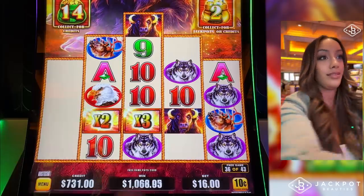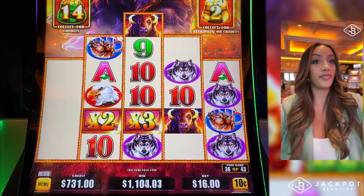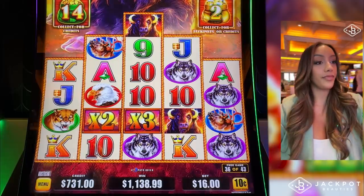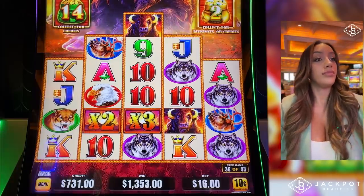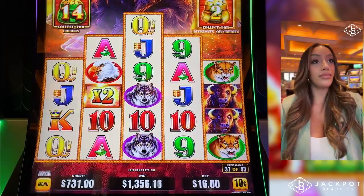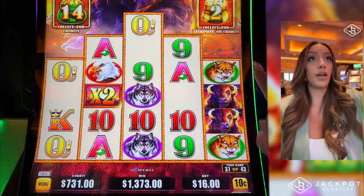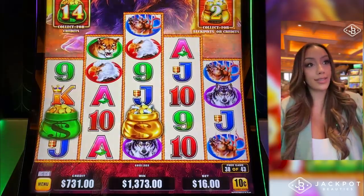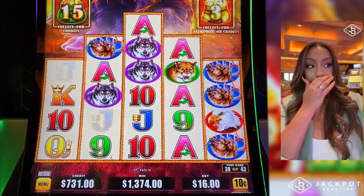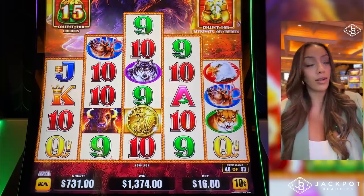Yes! Nice — four of a kind, four of a kind in the kings, with the multipliers, twice. Plus the mountain lions. Jackpot beauty! I hope we're going to get some more of these gold jackpot bags. Called it. We're getting close — we're at 39 to 43. Another re-trigger, almost.